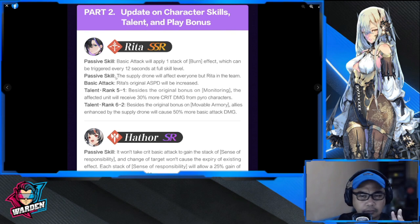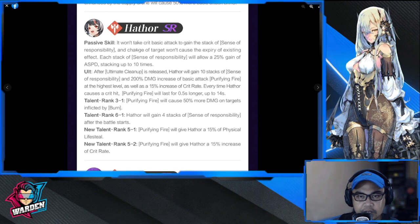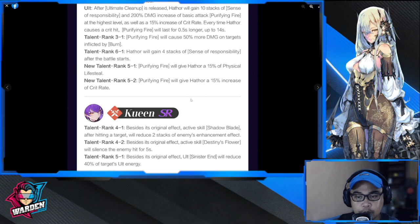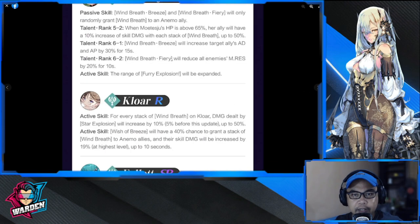For passive skill number two, I'm not sure if it's a nerf or a buff — please let me know. For Hathor, these are buffs: it won't take a critical basic attack to gain the stack, so probably a regular basic attack will work. I haven't used Hathor but these look like buffs before global launch. For Queen, besides the original effect, at the active skill Shadow Bane after hitting the target reduces two stacks of the enemy's enhancement effect — these are buffs, and they're nice for her kit.